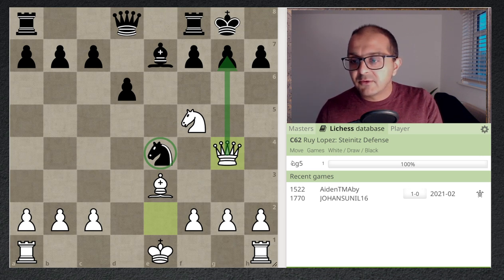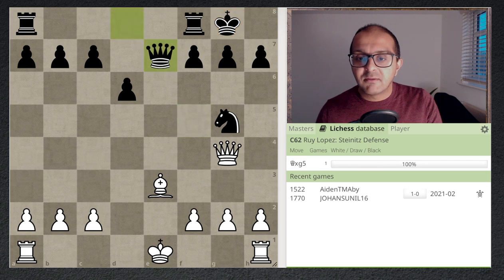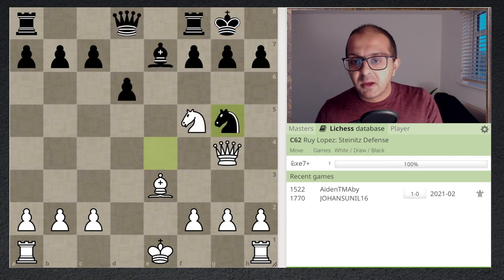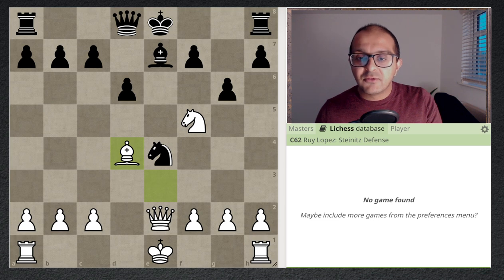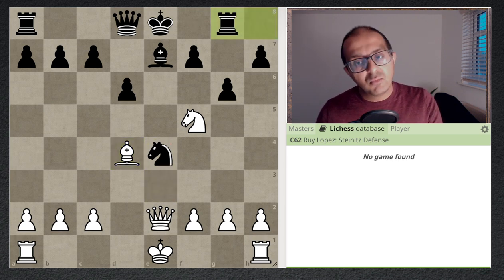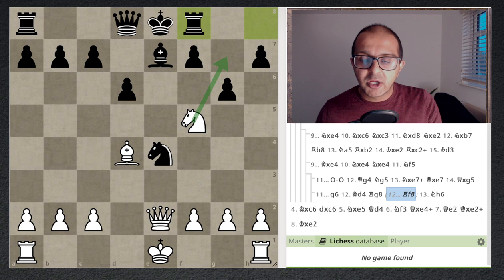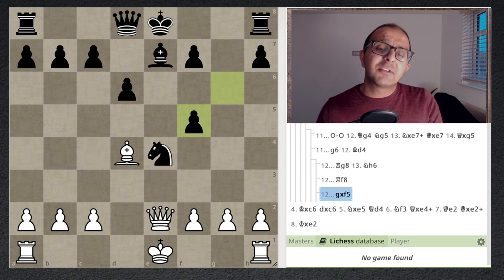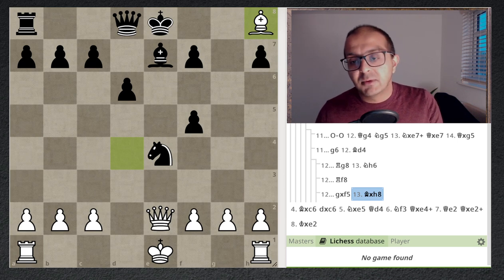In the database, someone tried knight g5, but that doesn't work: after knight takes e7 check, queen takes e7 — the bishop is pinned, but that doesn't matter because we have queen takes g5 and White is completely winning. The only real defense is to play g6, but White follows up with bishop d4 — now the knight and rook are both hanging. If you try to move the rook, White delivers check and takes the knight. The best option for black is to take the knight and go down the exchange: g takes f5, bishop takes h8, and the game goes on with black down the exchange and White completely winning.